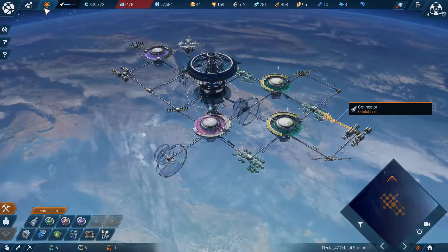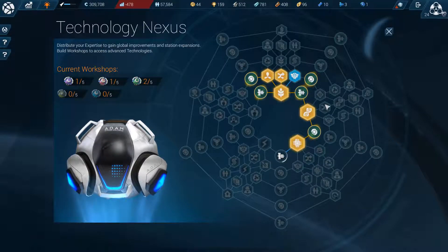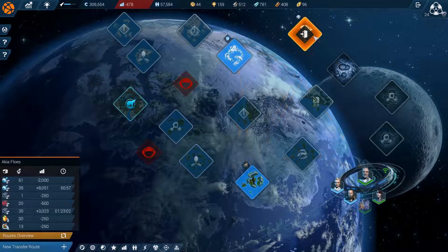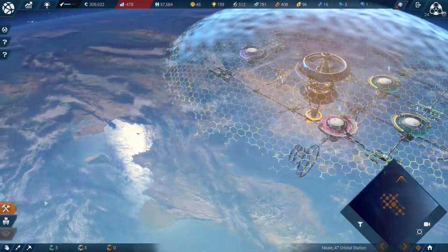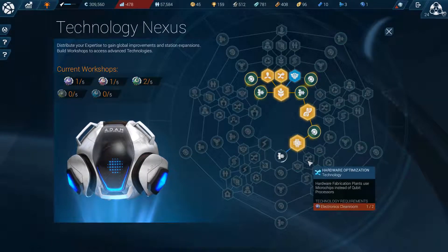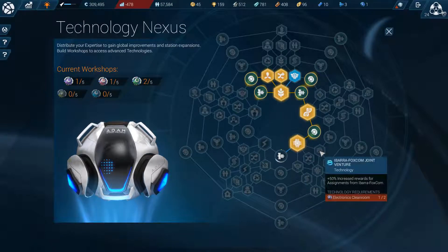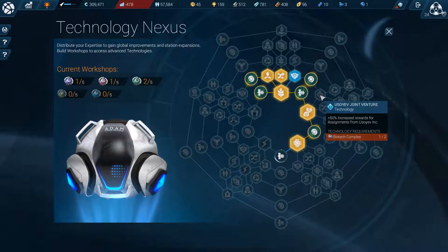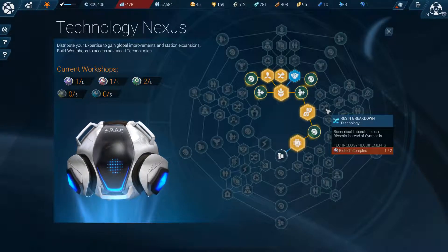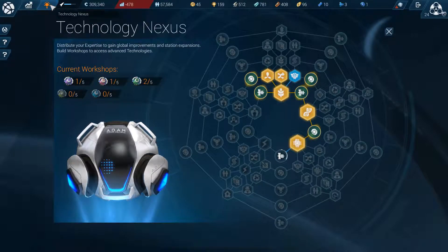I'm not sure how any of this works, but the point is we now have access to this. We also have another kit to set up. Hardware fabrication plants use microchips instead of orbital processors. Increases reward from assignments from Foxcom. Biotech complex - biomed labs use... oh right, this is the thing that gets rid of the seaweed stuff. I think I'll do that - so that would be under biotech.